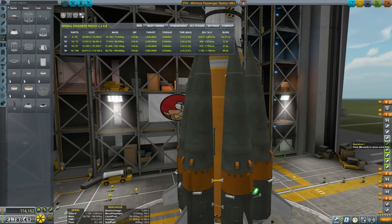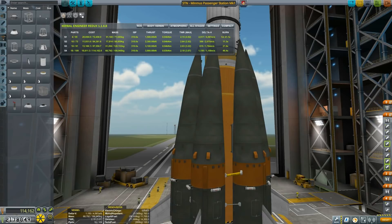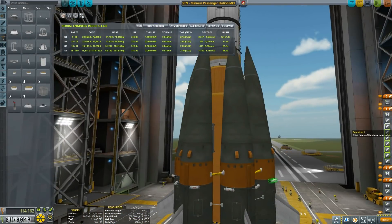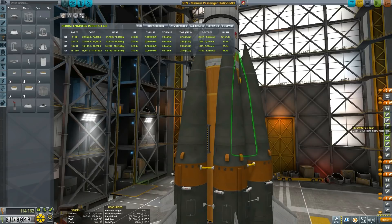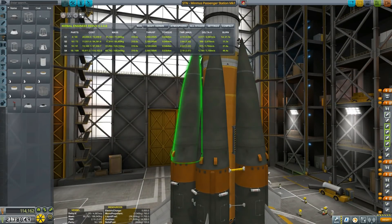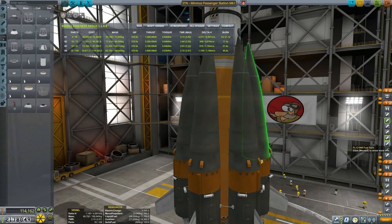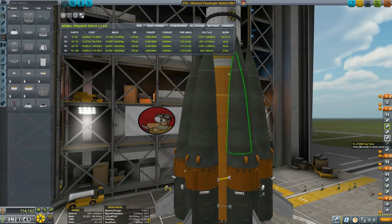We have moved the decouplers into the correct groups. Now we need to do the same with the separatrons. It's a little bit of fiddling to discover which separatrons need to fire and which ones don't, but it needs to be done. It's a little bit of fiddly work, but soon enough we're done.